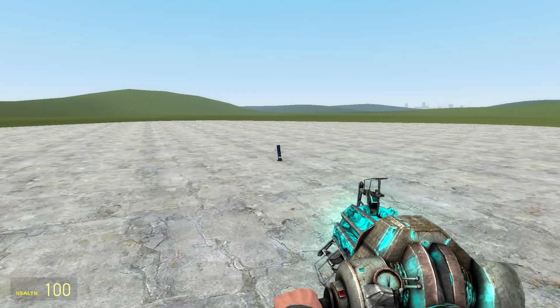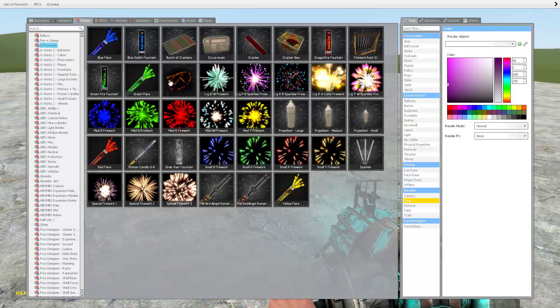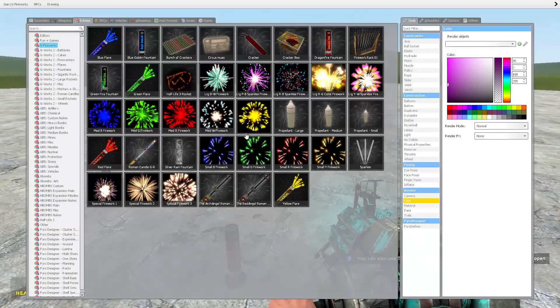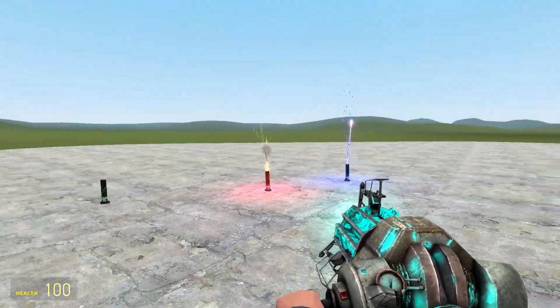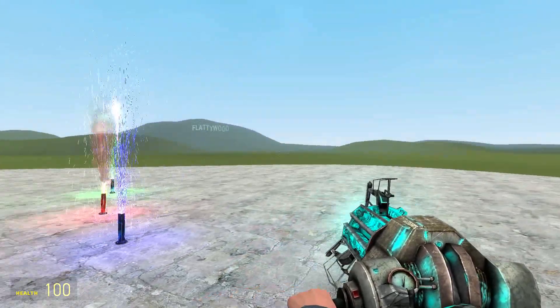Next up we have the fountains - we have the blue goblin, the dragon fire, and the green fire. There are just three fountains: the green fire, the dragon fire, and the blue goblin. Let's set them all off. Tell me what you think of this - this is absolutely insane.